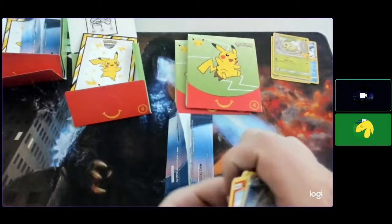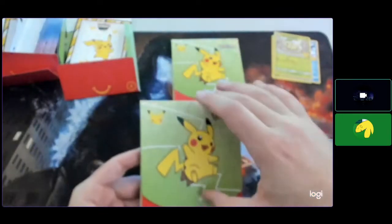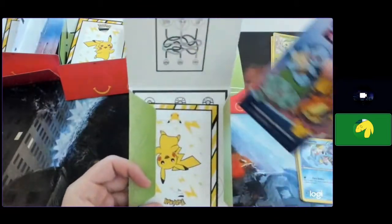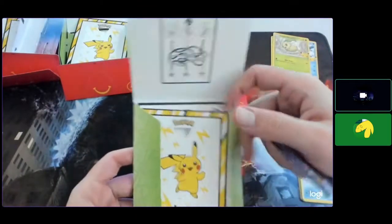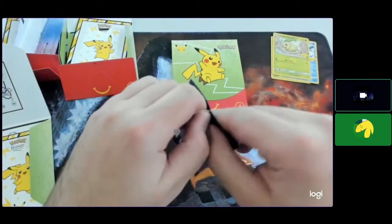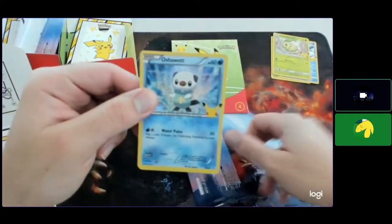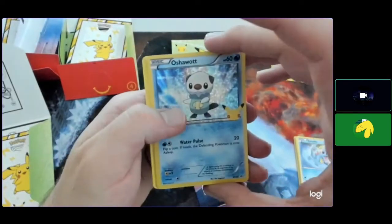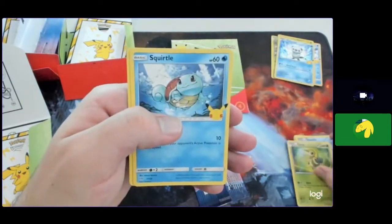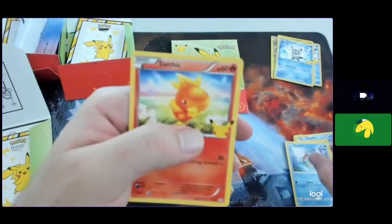I do love the Johto starters — Totodile number one. Oh, this one was actually glued shut. All right, so that's pack number four. Our holographic for this pack is Oshawott — foil, holographic, same thing. There's Snipsy. It's got one of the good artworks — the OG Squirtle-style art. And Turtwig — Ruby and Sapphire, Emerald vibes.